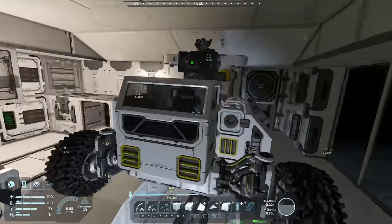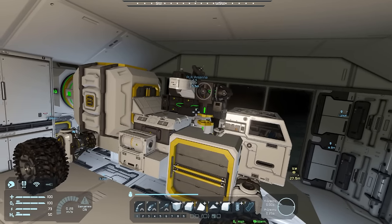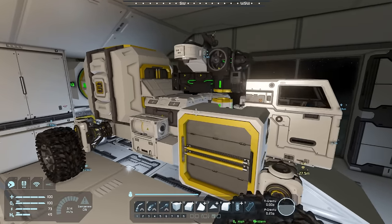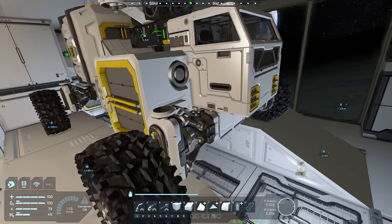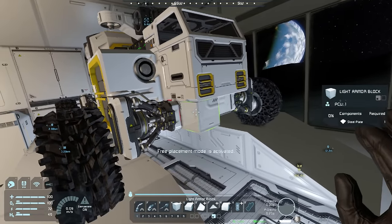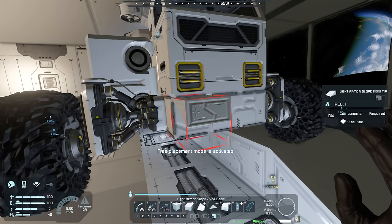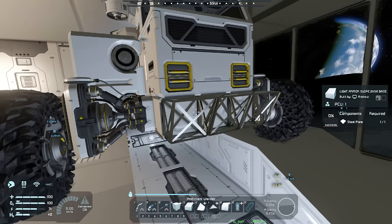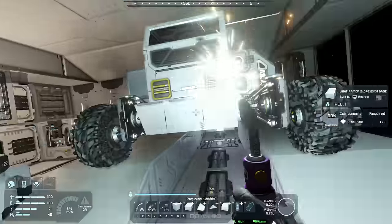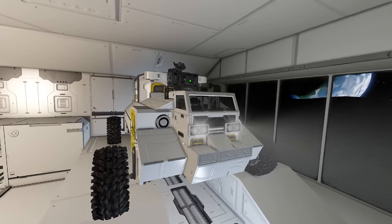The ship is in pretty good shape now - it's got pretty much everything it had before, just better positioned. We need to add some nicer armor blocks to make it look a little better, but it's looking like a proper ship. Let's bring it forward a bit and do some design work.